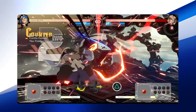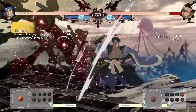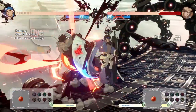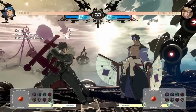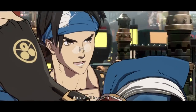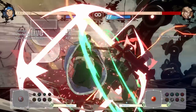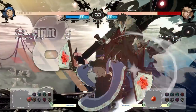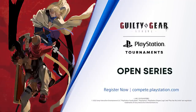Kajua Fugetsu Kai is Anji's Reversal Super. Surprise your opponent with a glorious dance as you catch them off guard and deal deadly damage. Throws will beat this Overdrive, so make sure to use it wisely against characters that will try to grab you. Anji Mito is a character whose graceful dance will keep all eyes on him and help every player perform their best. Perfect Anji's gameplan of conditioning and patience and dazzle your opponents in the Guilty Gear Strive Open Series.